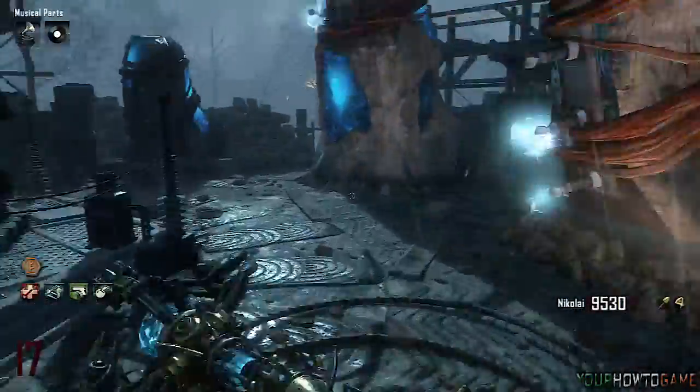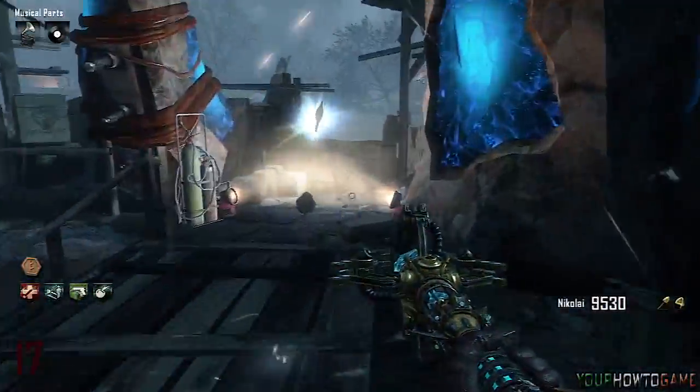Next you need to head to the excavation site beside the Pack-a-Punch machine. To the right of the machine you will find a zombie blood drop.